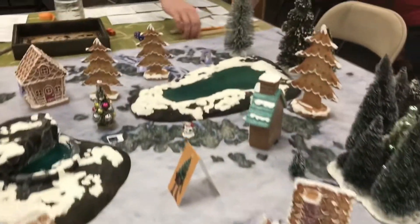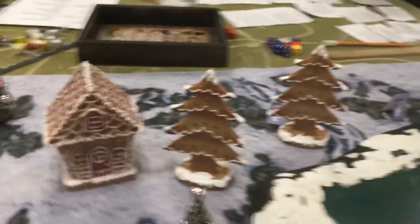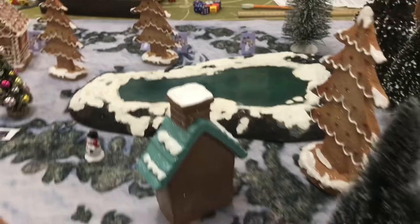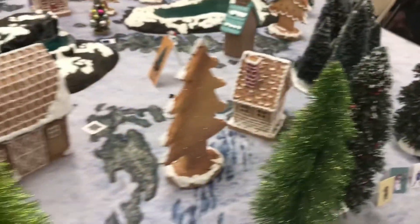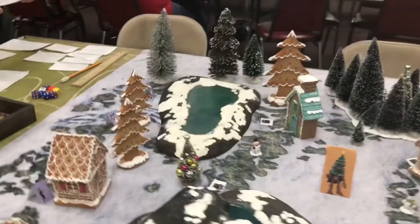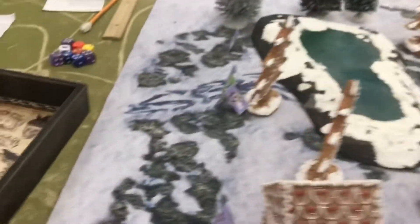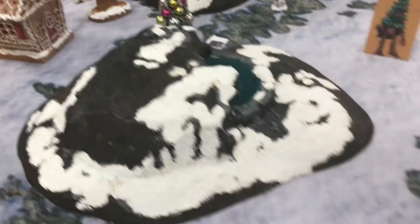James won initiative, so that means he gets to go first. Today we are playing in Gingerbread Town, which at one point was its own municipality but has since been rezoned to become part of Christmas Village. An angry Christmas Treant has stumbled into town, and the governor has sent us to safely subdue and capture the elder forest-dwelling creature.